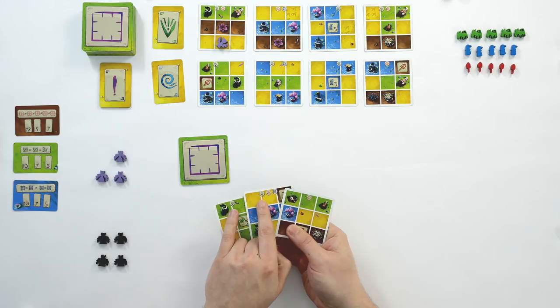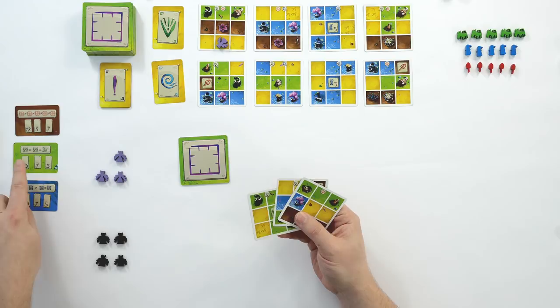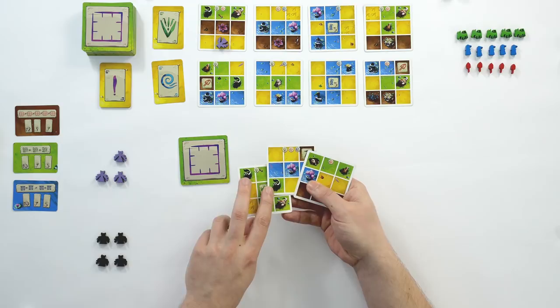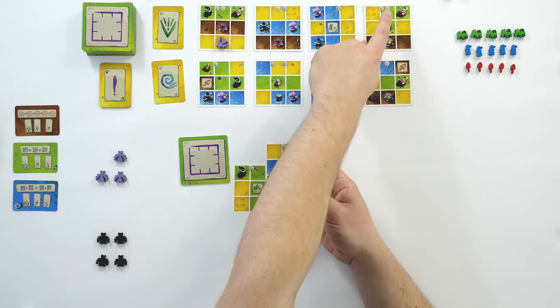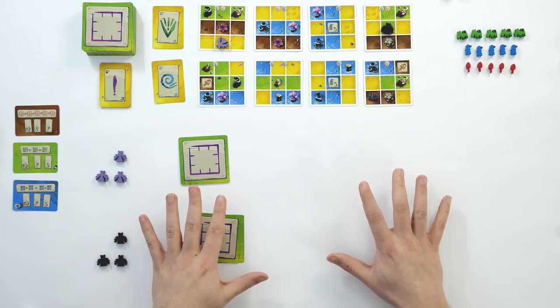The black player looks at their hand and sees lots of life symbols with quite a few grass cards, so grass could be a good option. Looking at the achievements: in the soil region you need five different types of flowers in the same connected area; in the grass area you need three of the same animal; in the water area you need two different pairs in one connected region. I've already got two skunks so I could try for the third, but the purple player took the skunk card, so I probably want to continue the grass region. I've got a fox, a hedgehog, a squirrel — so I'll select that card.